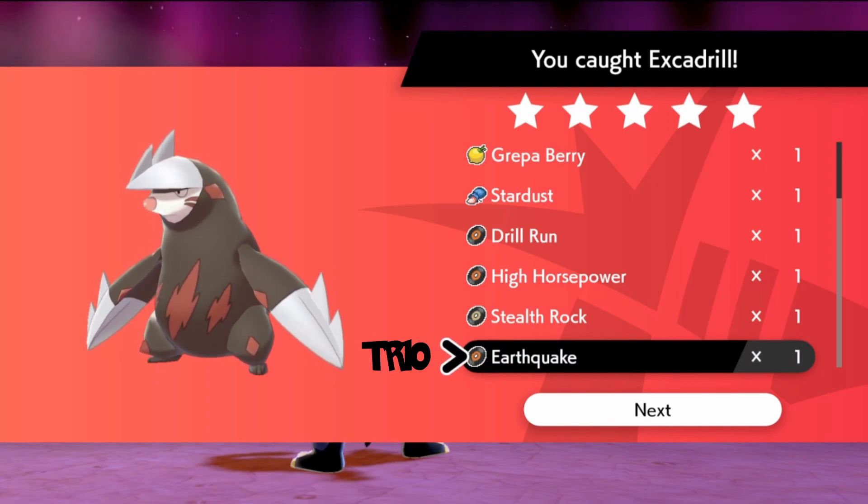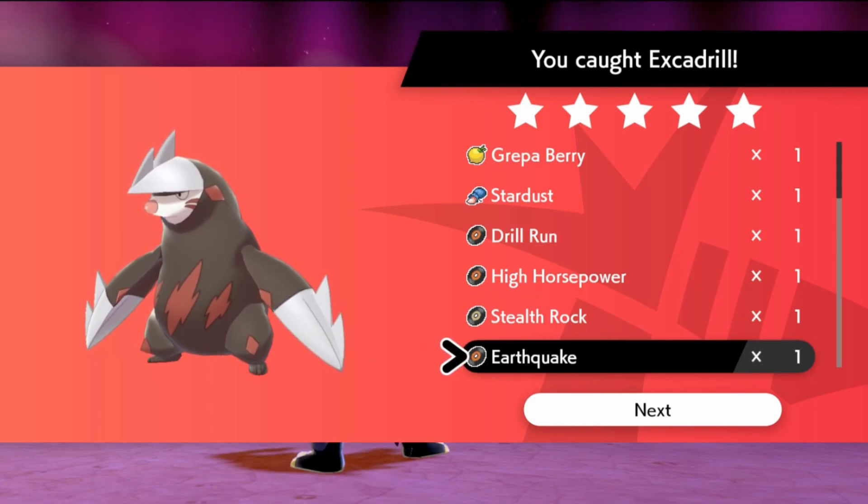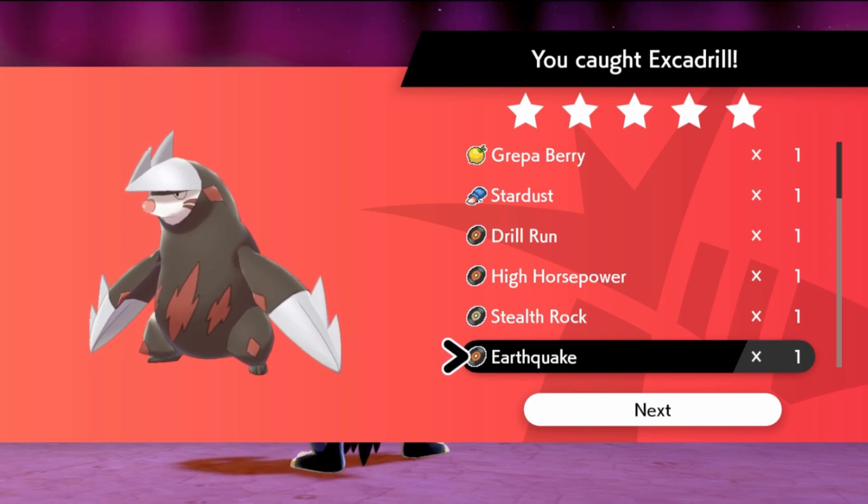Earthquake is a Ground type move that does 100 base damage and is best against Rock types, Fire types, Poison types, and Steel types.